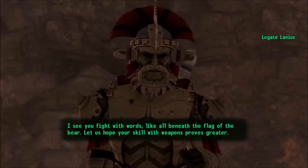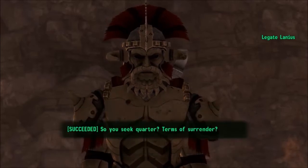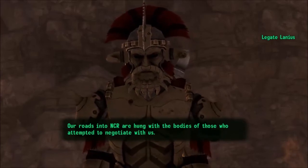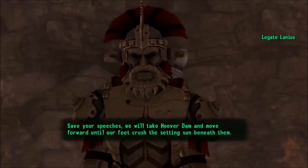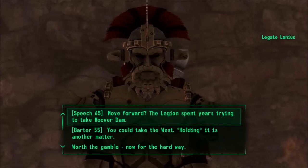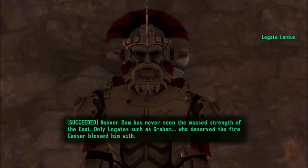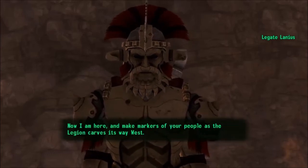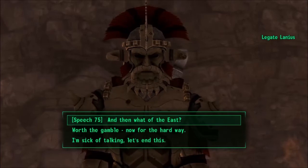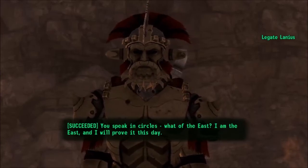I see you fight with words, like all beneath the flag of the bear. Let us hope your skill with weapons proves greater. So, you seek quarter? Terms of surrender? Our roads into NCR are hung with the bodies of those who attempted to negotiate with us. Save your speeches. We will take Hoover Dam and move forward until our feet crush the setting sun beneath them. Hoover Dam has never seen the mass strength of the East. Only legates such as Graham, who deserve the fire Caesar blessed him with. Now I am here, and will make markers of your people as the Legion carves its way west. You speak in circles. What of the East? I am the East, and I will prove it this day.